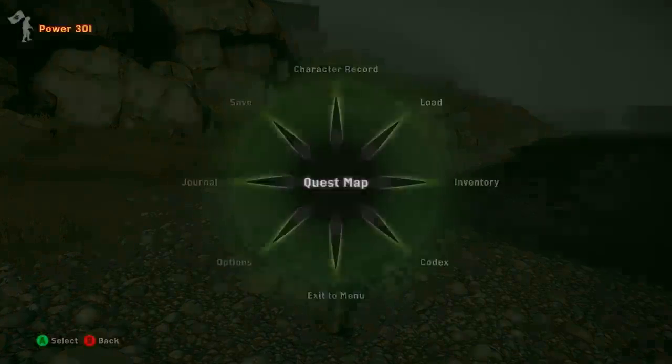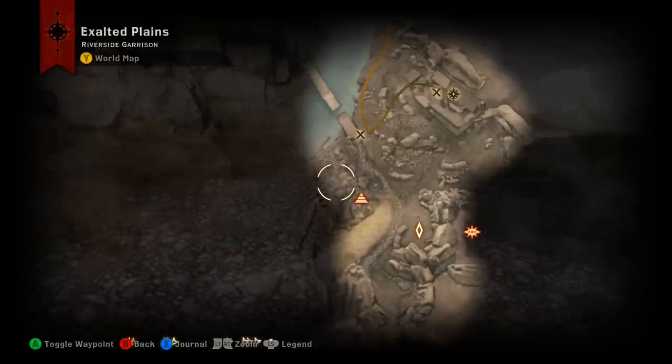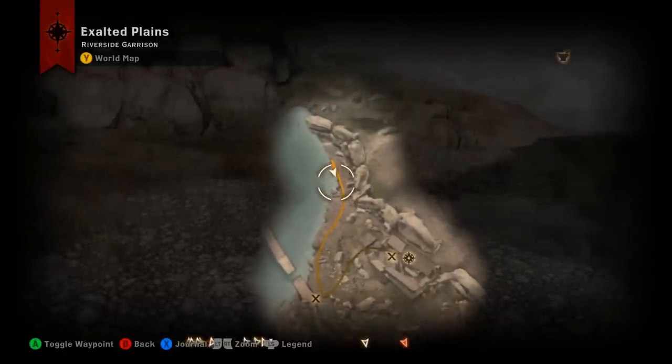Just FYI, at Pont Augur there is another rift right in here — stay away from that, because that is going to be level 15 stuff you don't want to deal with, and you don't have to kill it in order to get Farslayer. Hope that helped, thanks for watching, take care.